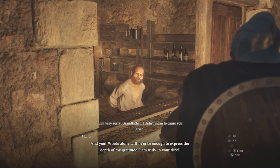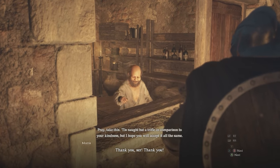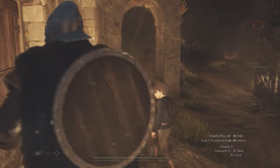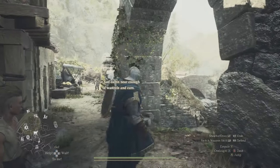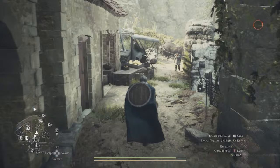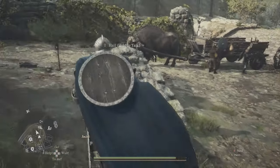You need to go and talk to the apothecary shop in the south. There is an owner there named Morris, and he's going to automatically jump you into conversation because his grandson has been kidnapped. He's going to implore you to go and find him.